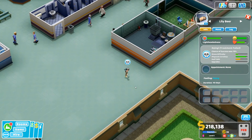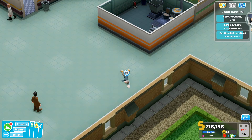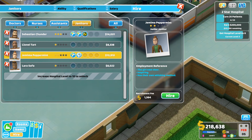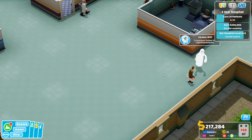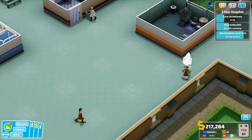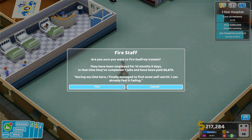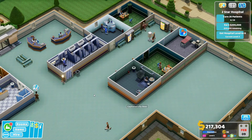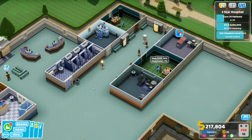Someone's close to dying — treatment failed, oh dear! I'd better get a janitor with ghost capture. I hired a new janitor who has that skill and I'll dismiss the old one who doesn't — I only need one janitor right now. It was important to get the ghost capture qualification covered.